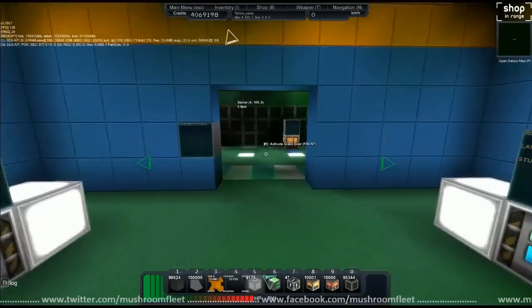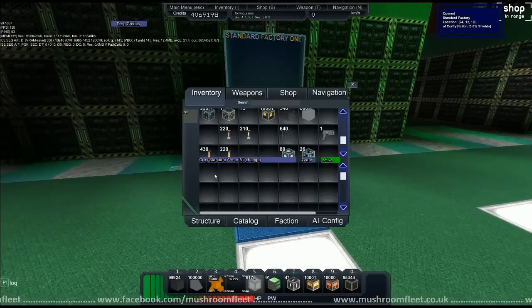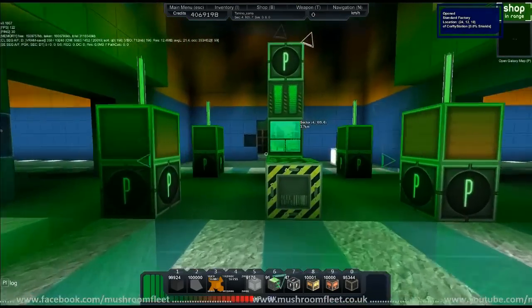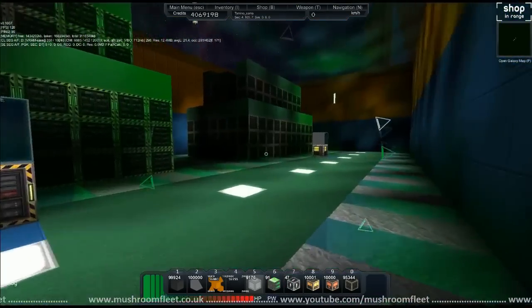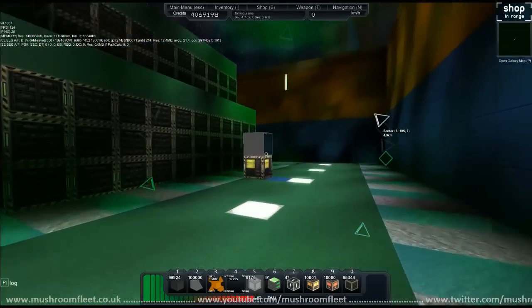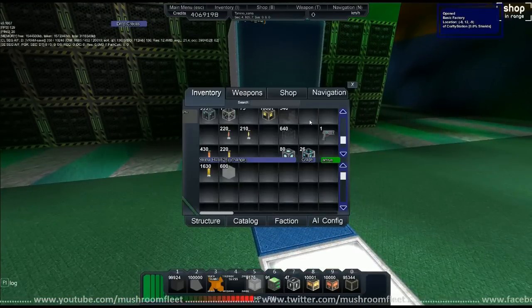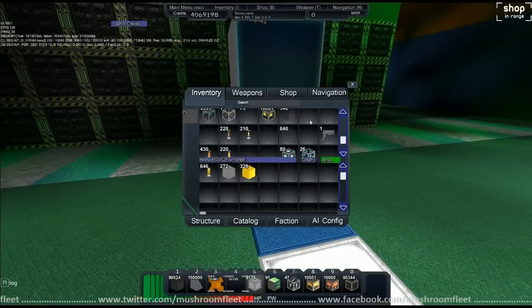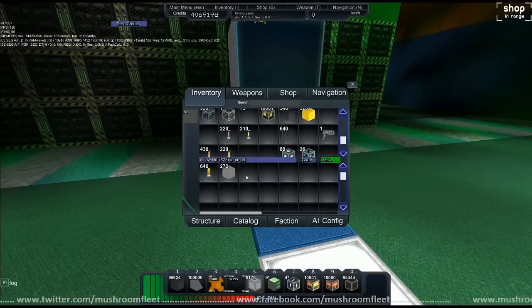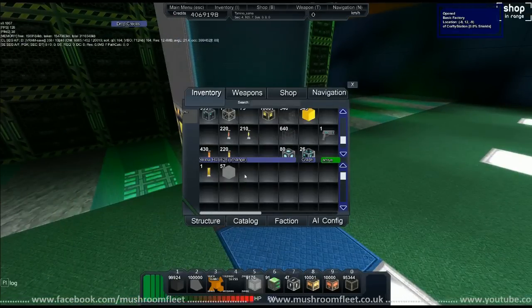So I put the gray hull in the standard factory — there we go. I'm going to make it yellow in the hopes that yellow is easier to find. Let's make some yellow hull.